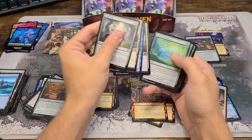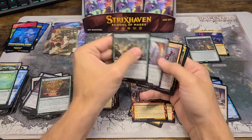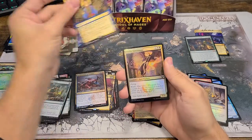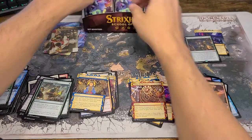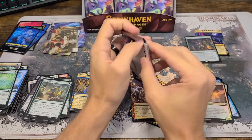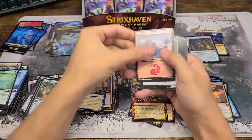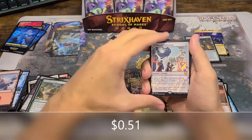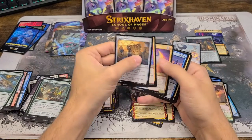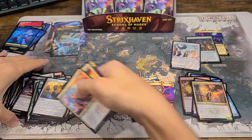Combination of Studies, Pools of Research. There we go. Whoa — Mascot Exhibition, freaking mythic right at the beginning! Alright, I like that one. Let's do this.